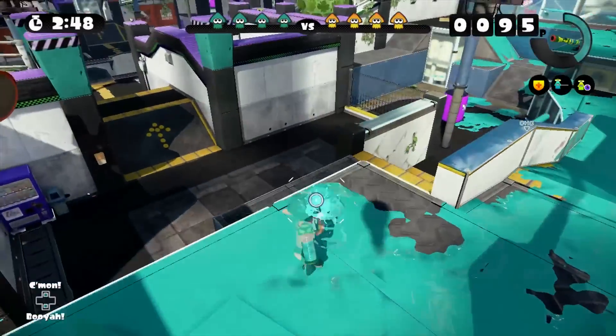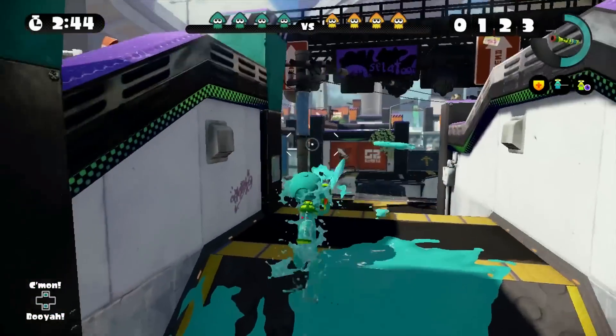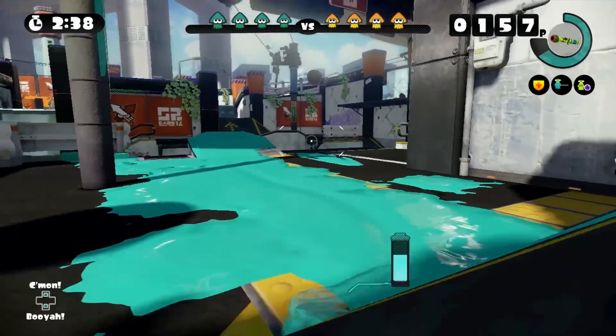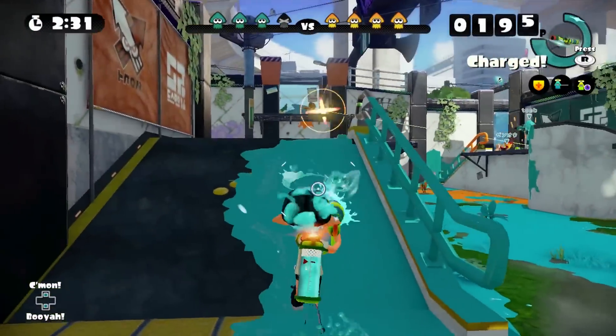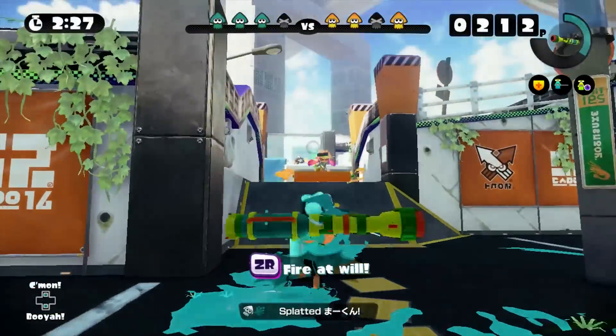Cover up that traffic cone — cause nobody likes a red traffic cone, we need to have it light blue. I keep forgetting — I have to press the button to actually throw my sub weapon. Cause I keep forgetting that's a thing. Whoa, there's a Splat Charger! Fire away — gotcha, took out that sniper.